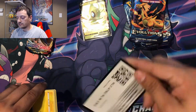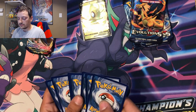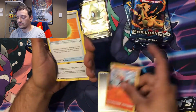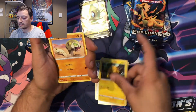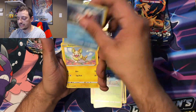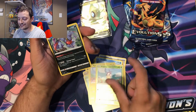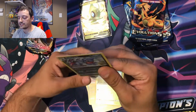And a code card. One, two, three, four. The pack has: Steel energy, Raboot, Lum Berry, Aurora Energy, Joltik, Silicobra, Blipbug, Goldeen, Yamper, Blipbug reverse holo, and a Toxicroak holographic — and that is a win in my book. We'll put this one into a sleeve.